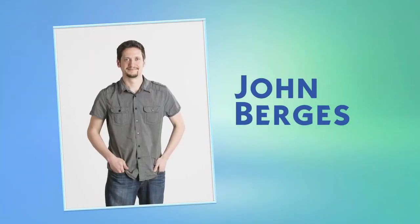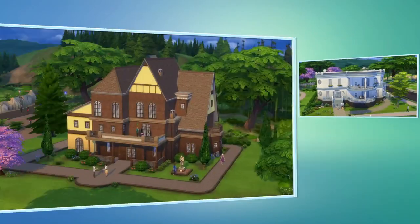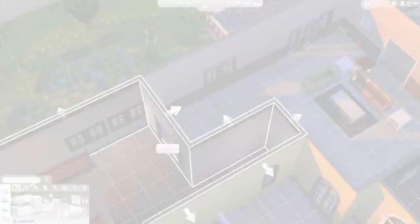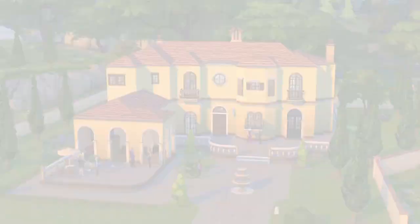I'm John Burgess, a designer on The Sims 4, and I want to give you a look at our new build mode. In The Sims 4, I can create homes with more detail and more personality than ever. Building is faster and easier.